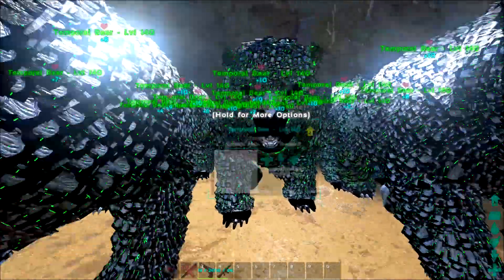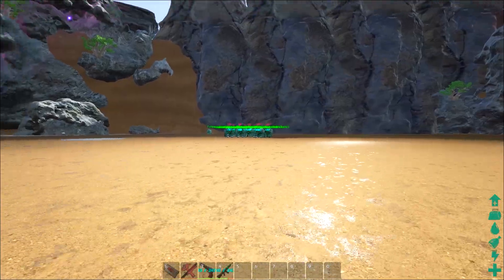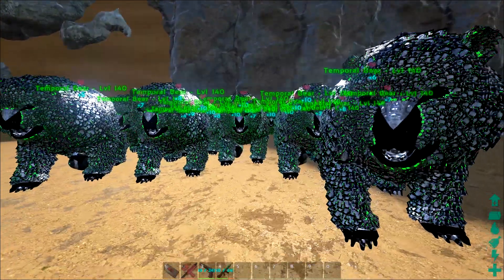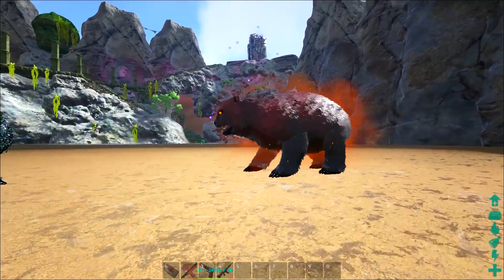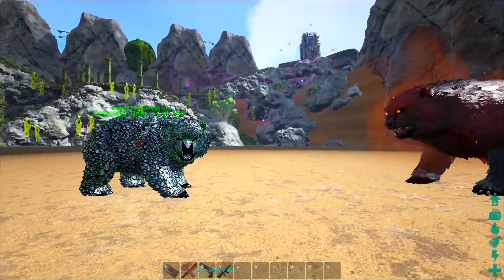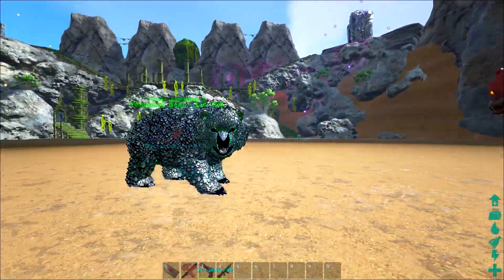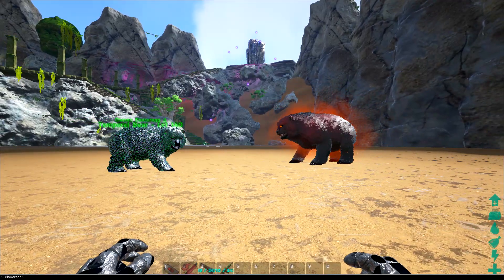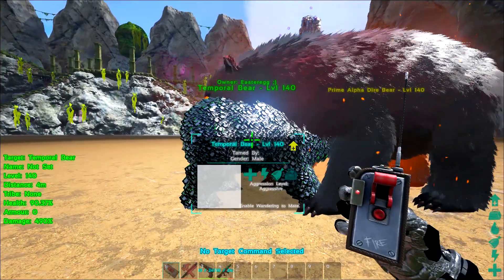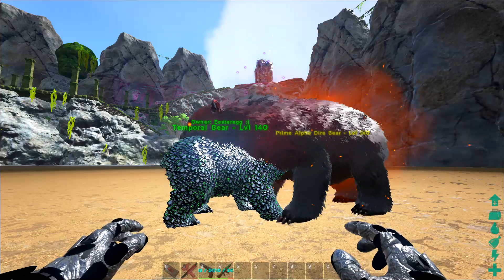I've loaded up the genesis mod and we are going to get the alpha dire bears, prime alpha dire bears, all kinds of dire bears in here and make them fight to the death. We have a prime alpha dire bear level 140 and a level 140 temporal bear, and we're gonna see what happens when they fight it out. Leave your comments below — let me know who you think is going to win. They're pissed! One roar and the other was just like — no!